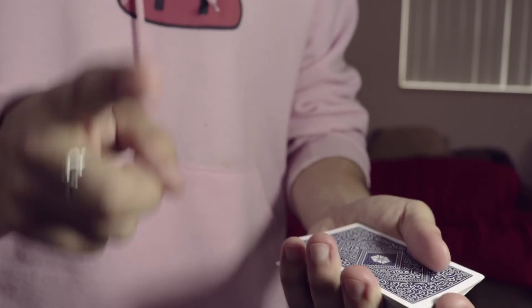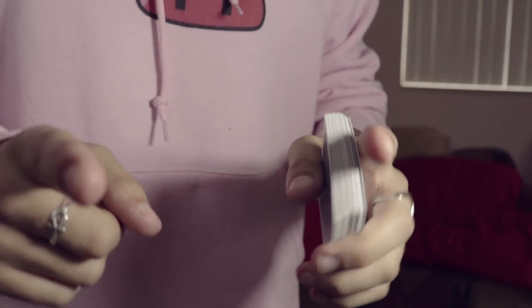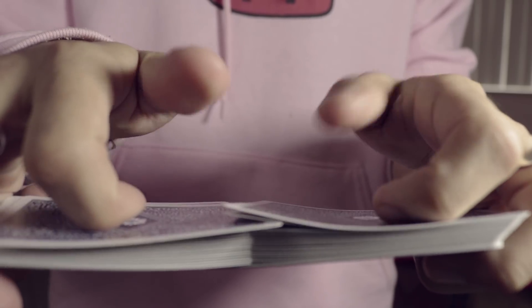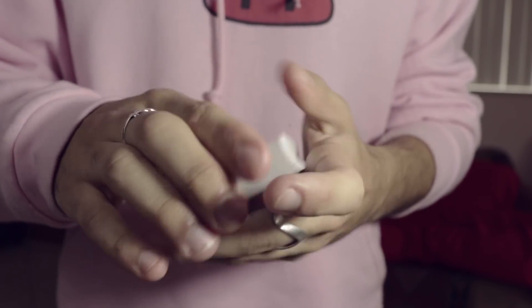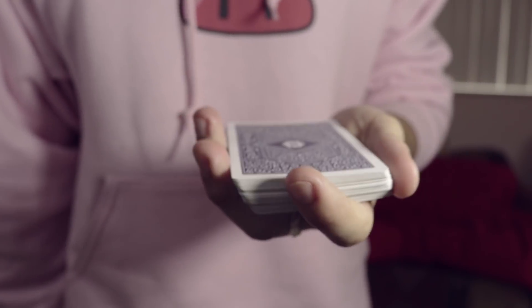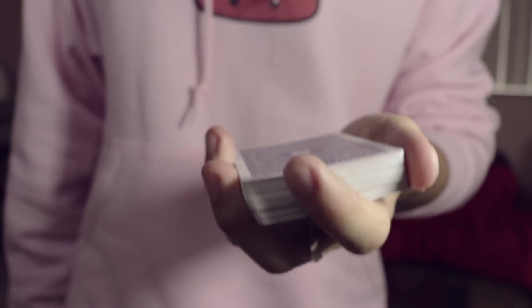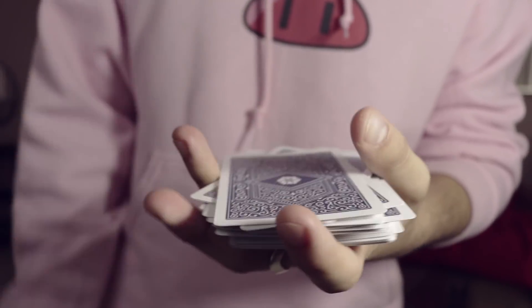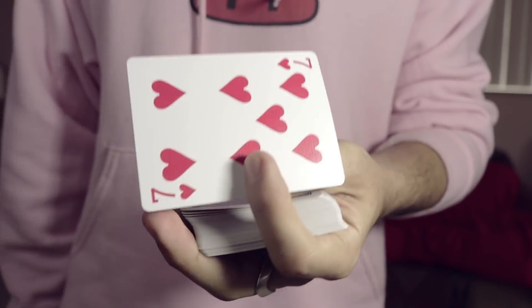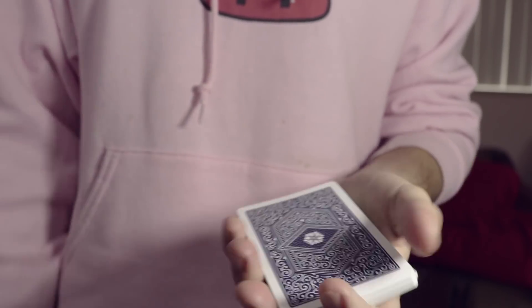Continue the riffle shuffle. An important point is to not linger on the card — you want to make it a natural move. You don't want to linger with the card. If you can't peek at it while doing the riffle shuffle, you can always go back to the dribble. You're going to be able to peek at it no matter what. In this action you've not only been able to glimpse at the spectator's card — you were also able to control it to the top without them knowing.